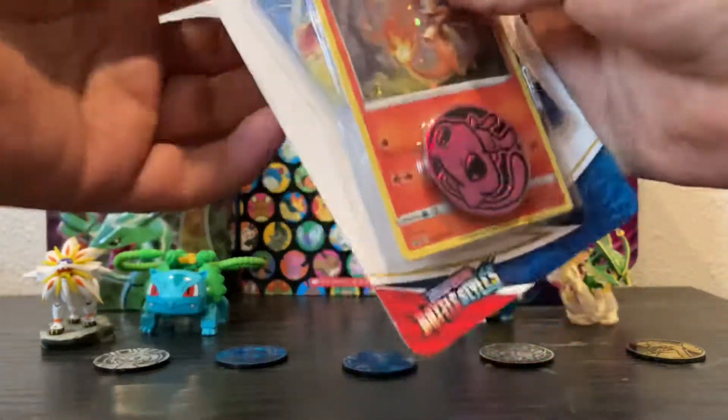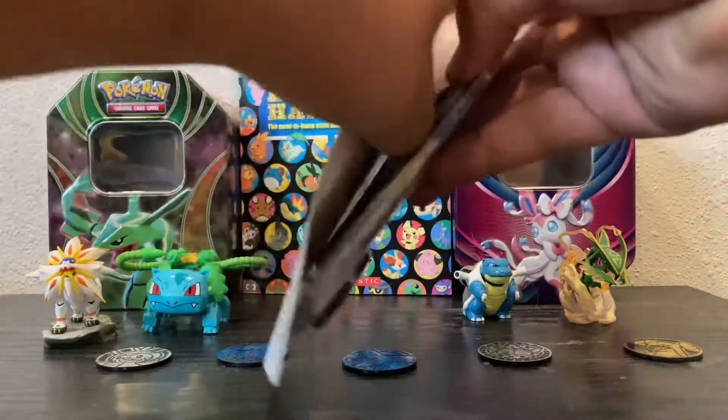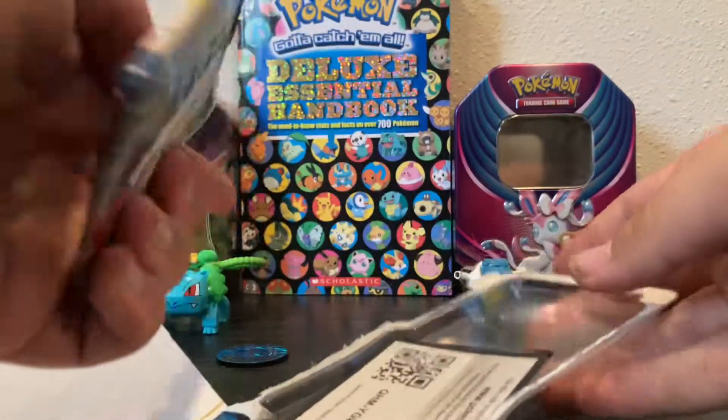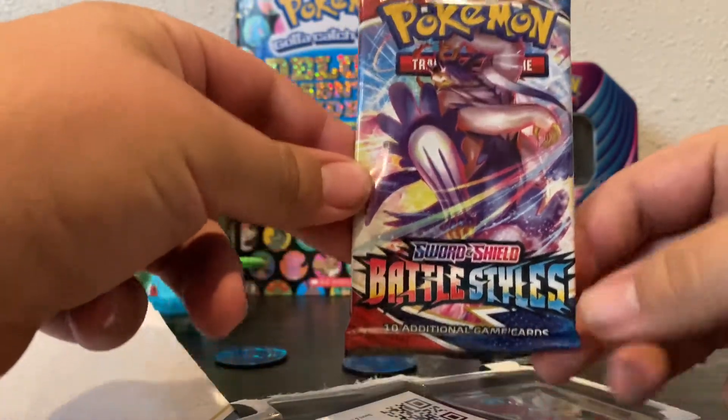It comes with a coin and a promo Charmander. Let's get this open here. And I'm excited because now I am recording in 4K. This is a Battle Styles pack.